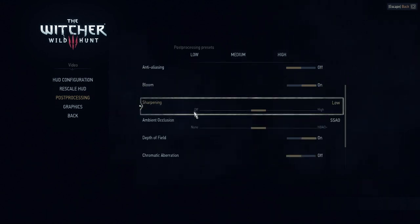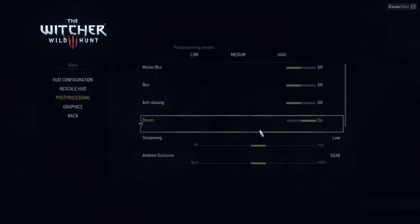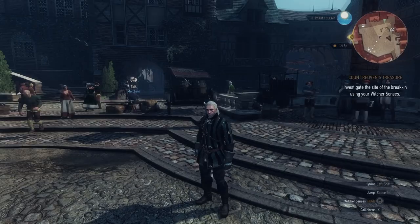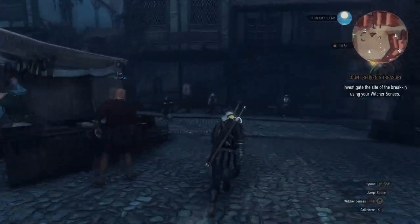I don't see a Gamma setting — it's saying I should have a Gamma setting somewhere in here but I'm not seeing it. So we're just going to leave it. This is the recommended settings. I'm going to hit Escape, Escape, Escape — and this is what The Witcher looks like with the SweetFX mod enabled.